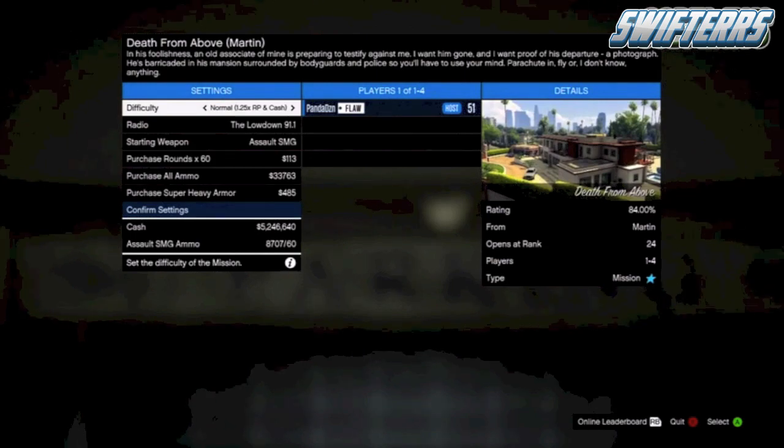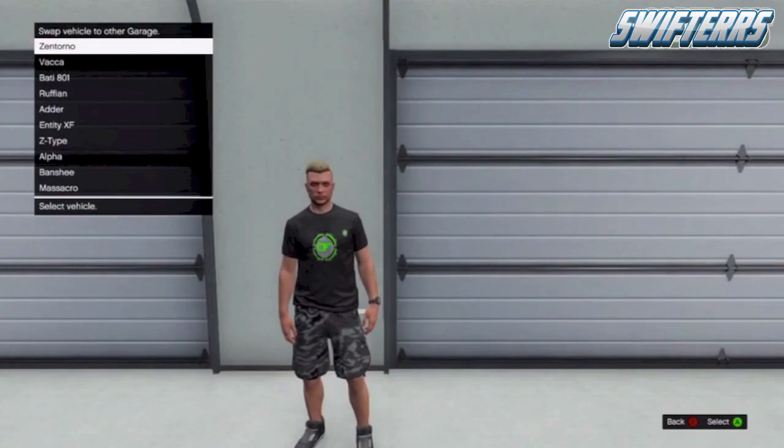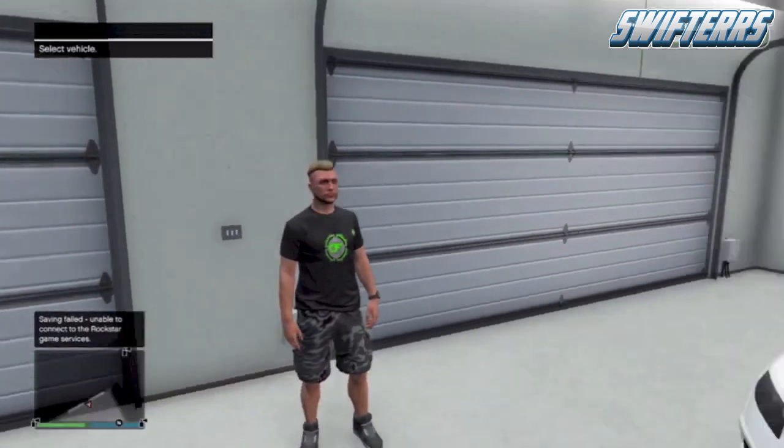Now from here go ahead and focus on the background of the screen. We're going to need to wait for a little flash, and when you see that flash, go ahead and back out of the job screen and it should spawn you inside of your garage.